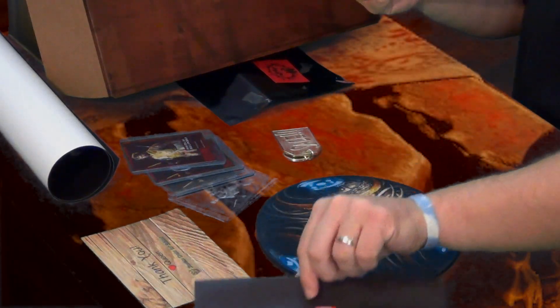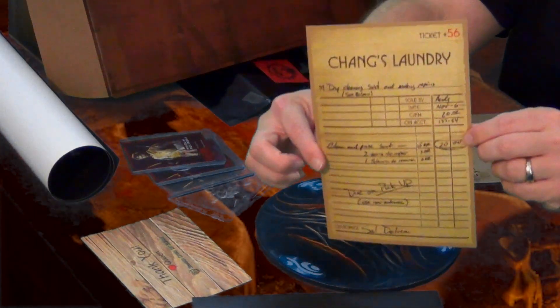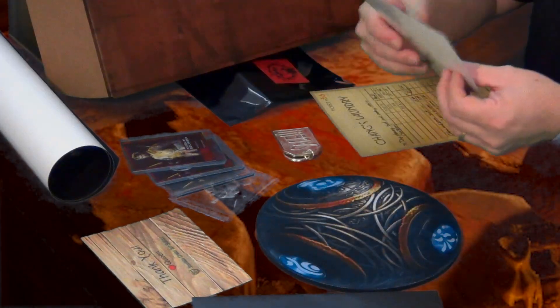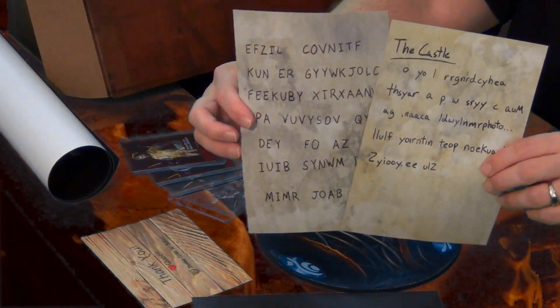Oh, that's cool. We have Chang's laundry ticket, which is what I was trying to get in the first place and instead got this amazing mystery box from Glitching Queen. And it looks like we have two ciphers, which are cool.